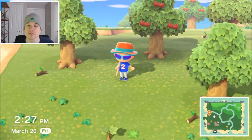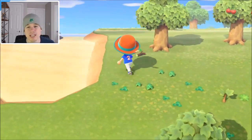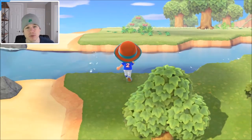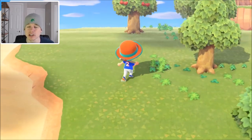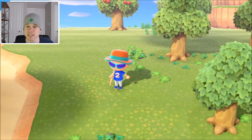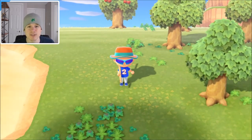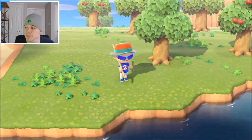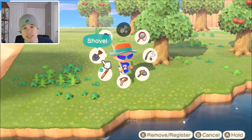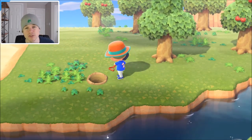What is up guys, Lord Respawn here, welcome to another video. In this video we're talking about how to get the vaulting pole and shovel in Animal Crossing: New Horizons. When you first get to the island you're locked in by the river — you can't get to most of the island because you just don't have a vaulting pole. We're also going to get the shovel, because that's an important tool that can be used in New Horizons.